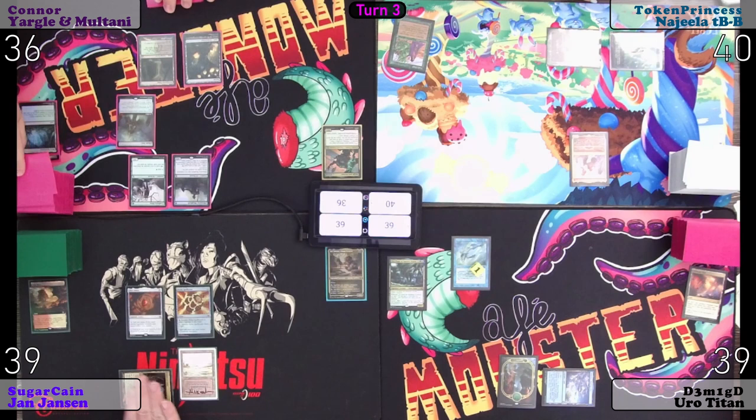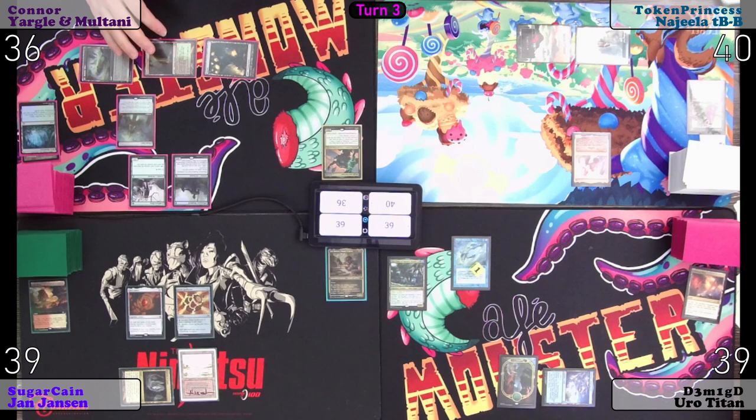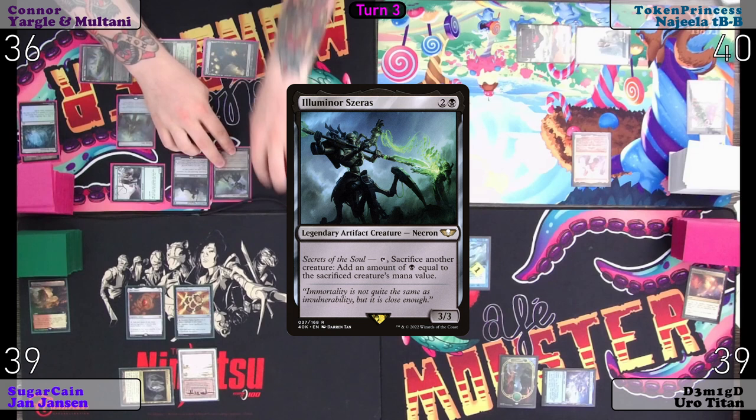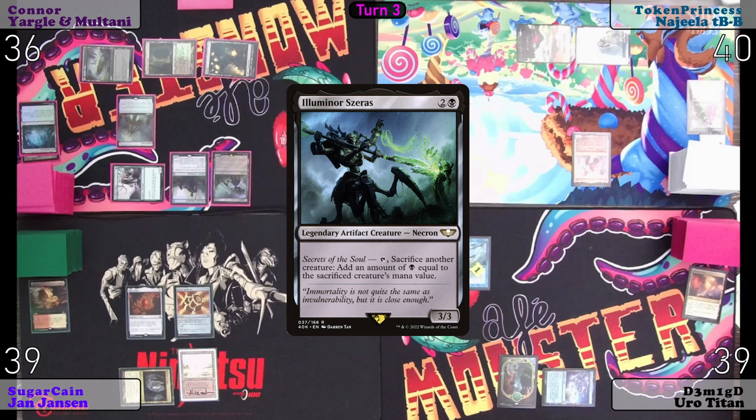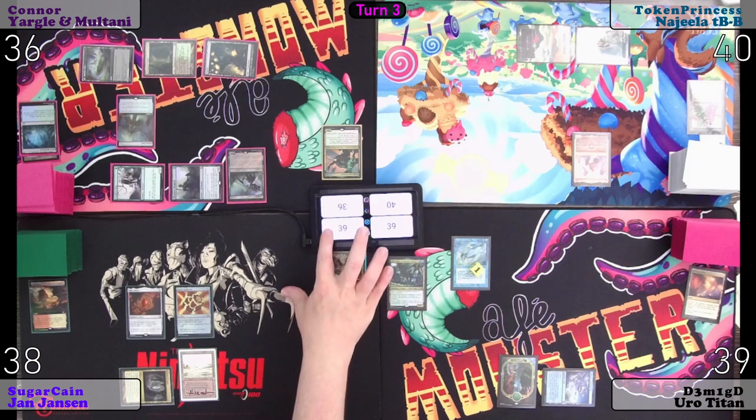Untap, upkeep, draw. Illuminator — tap, sacrifice another creature, add black mana equal to the sacrificed creature's mana value. Go to combat. I will poke you Sugarcane for one.